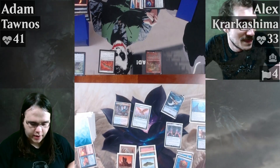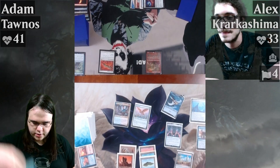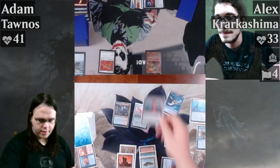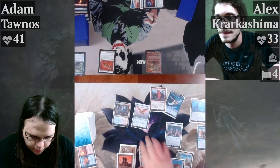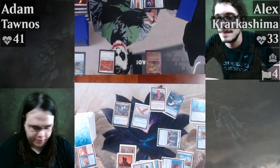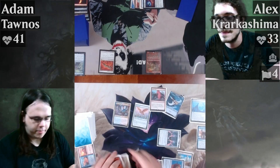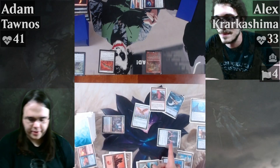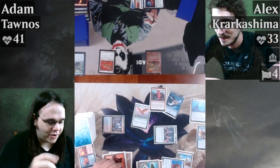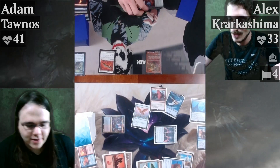I've kind of wanted to do this for a while — we're going to pay two and a red for a Chaos Warp. Copy target instant, response sorcery spell I control, choose new targets, and also copy target activated or triggered ability from an artifact source. Three targets: Krark, the Thumb, and the Signet — why not. We'll go with Krark first, then Thumb, then Signet.